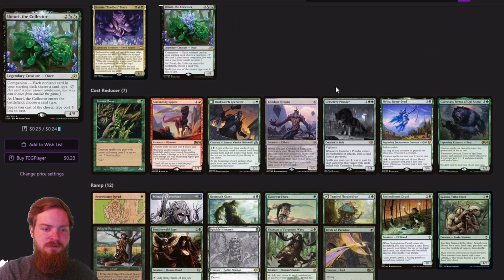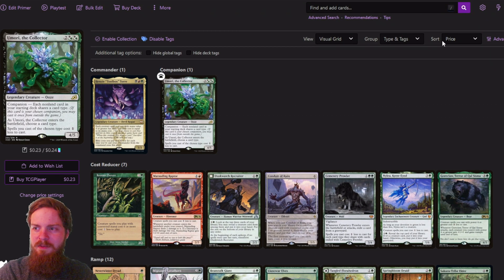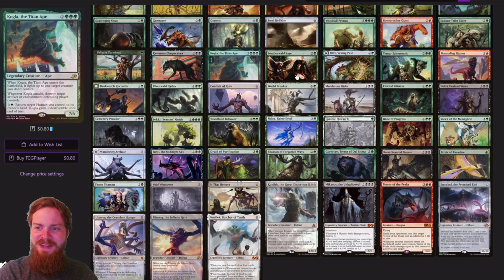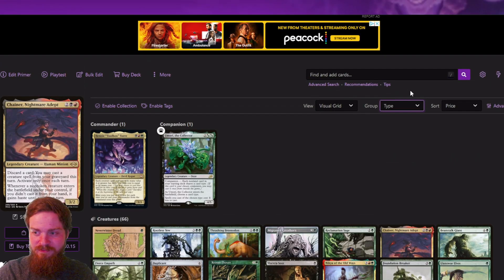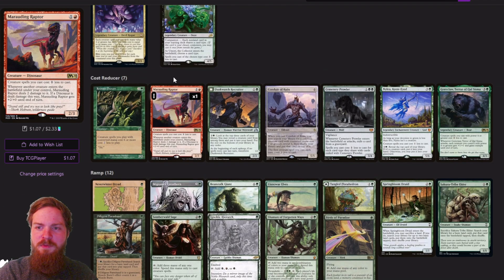This deck is organized a little differently than I normally do. Usually my brain likes to see creatures, instants, sorceries, artifacts, enchantments, lands. But without tags it's just a big jumbled mess of creatures and that doesn't look right. So I created custom tags and organized it by function — it definitely makes a little bit more sense that way.